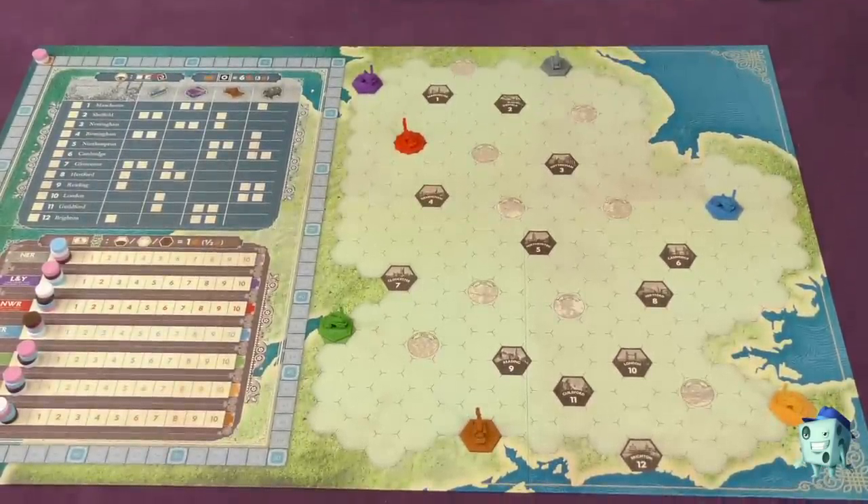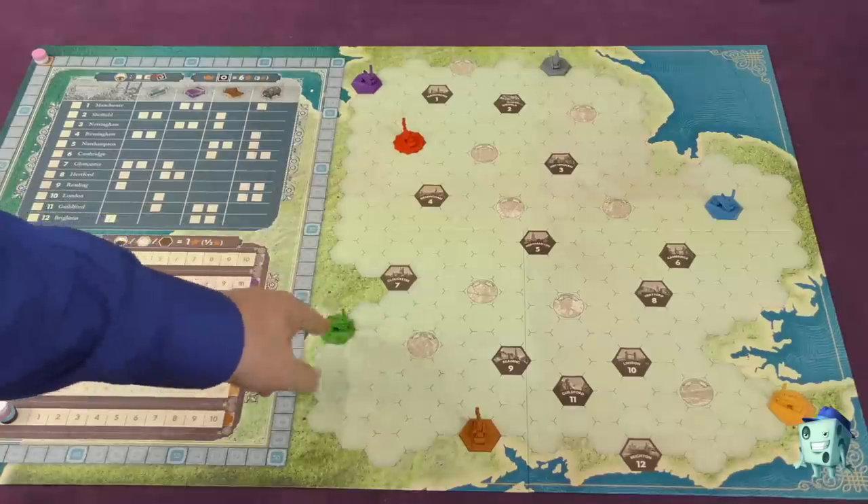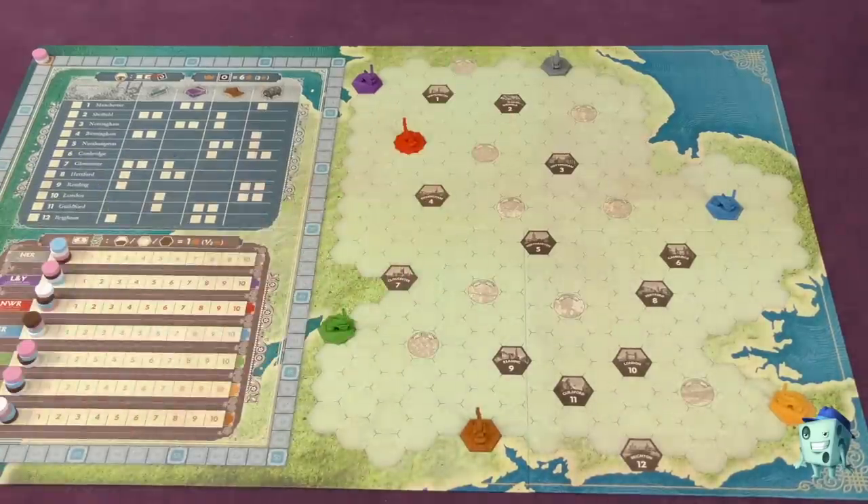On a player's turn, they get two actions and can take the same action more than once if they desire. The only rule is if you're going to extend a line of a train, you can only do each train once per turn — you can't do the same train twice.